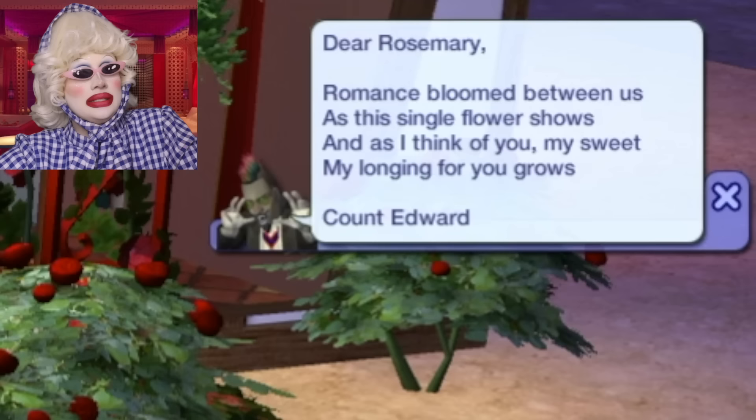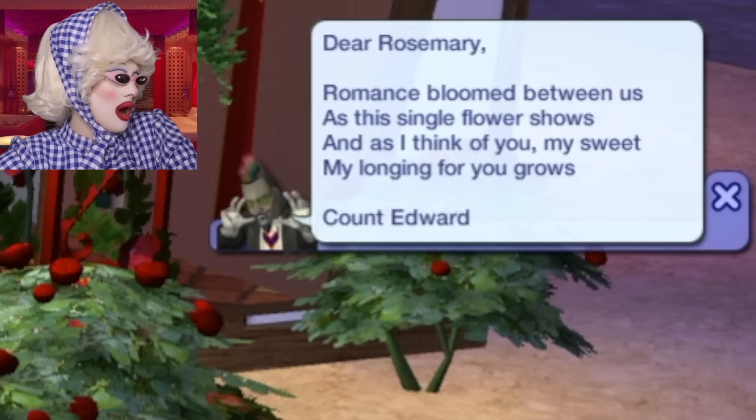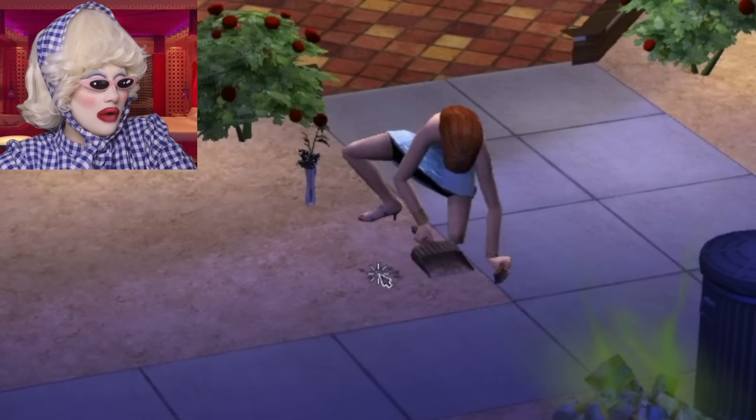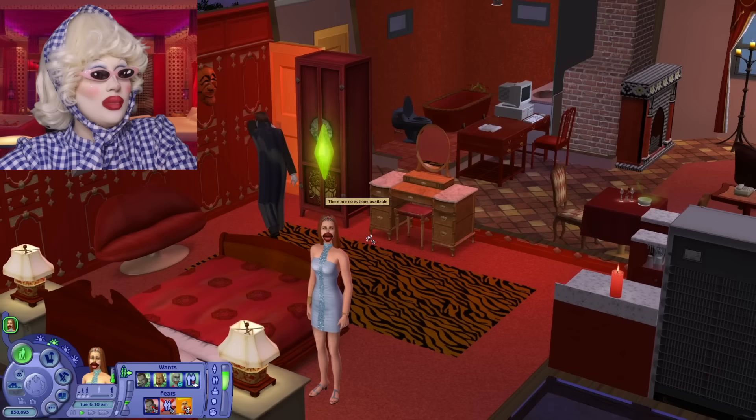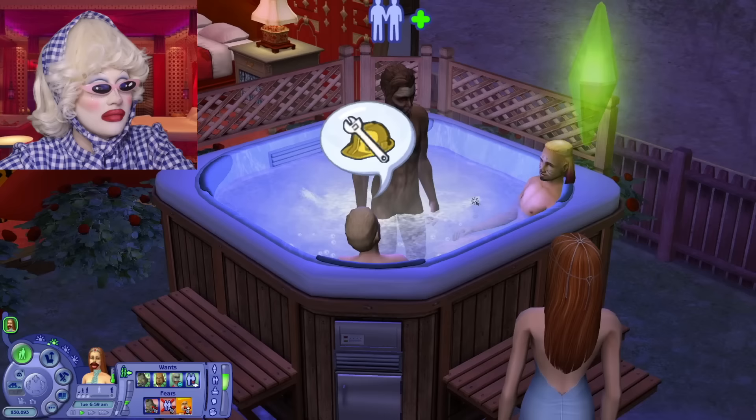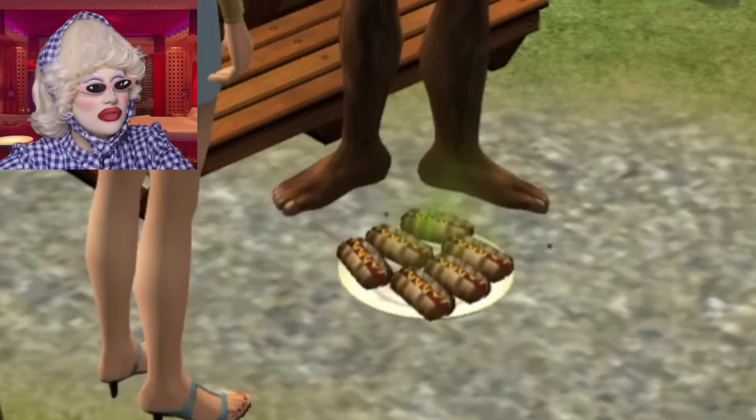We're going to read the flowers. 'Dear Rosemary, romance bloomed between us as this single flower shows, and as I think of you, my sweet, my longing for you grows - Count Edward.' Oh, he's so romantic and gorgeous, isn't he? I think the hair is part of the vampire outfit - that's why his mohawk isn't showing. He's leaving, everybody - it's because it's 6am and it's going to be daylight soon and he cannot stand the daylight.